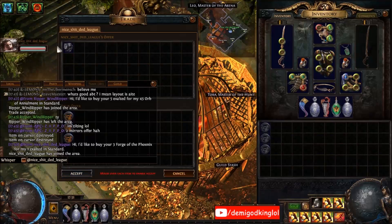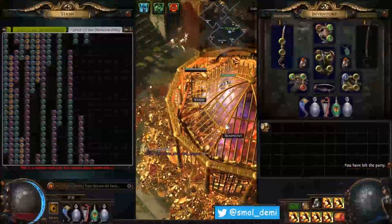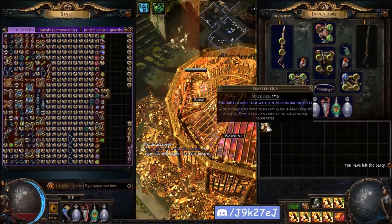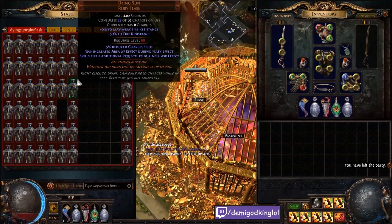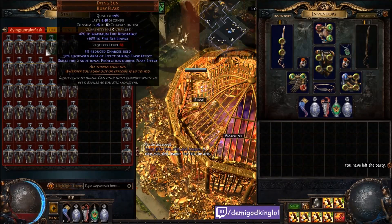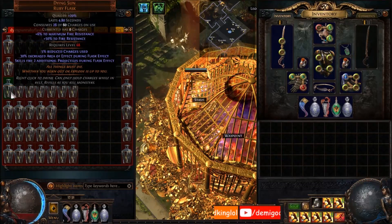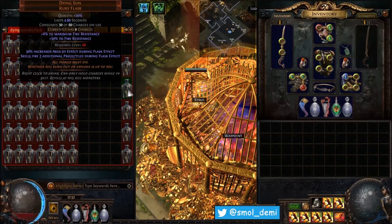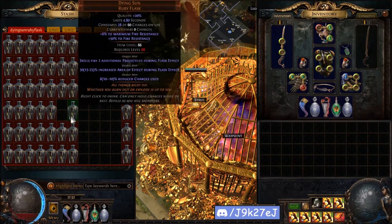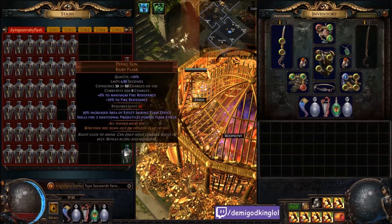I've been collecting stuff for a long time so it just builds up and you have to sort it out. These are my legacy Dying Suns - I divined all of these before they went legacy so they all have reduced charges used. I haven't priced these out; I should probably sell them but I don't need the currency right now so I'll just hold on to them. I've got a couple perfects, and then these ones rolled zero percent so they go negative 10 to 10 on the reduced charges used - these ones rolled zero so they just look nicer.